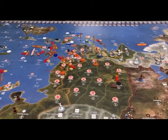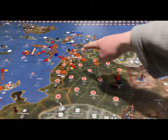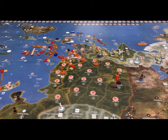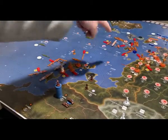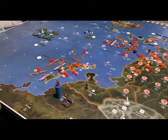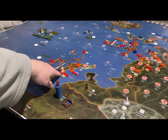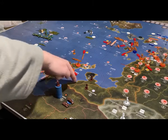Here are the attacks being declared. Japan will attack the Russian tank in Shanghai with an infantry from Sikang and a strategic bomber. In Korea, one transport from Sea Zone 35 will move to Sea Zone 6 and load two infantry from Japan, supported by three fighters from Japan.